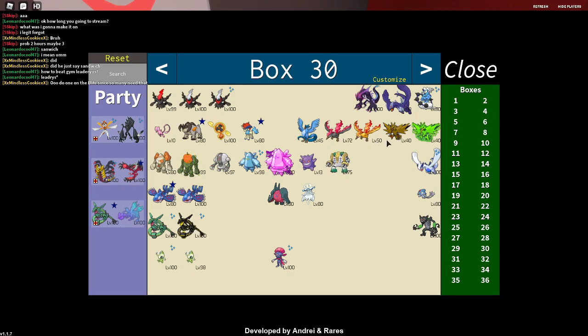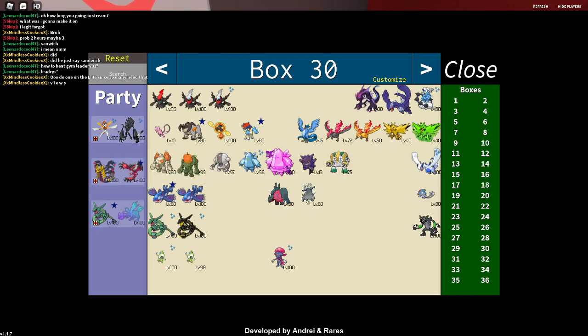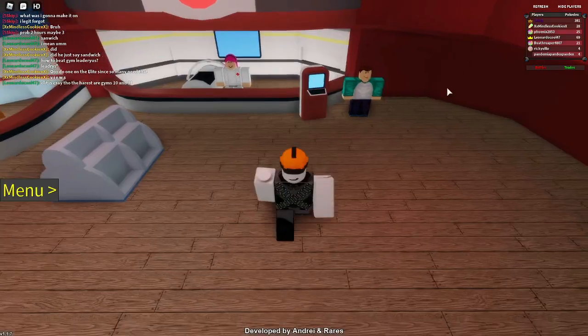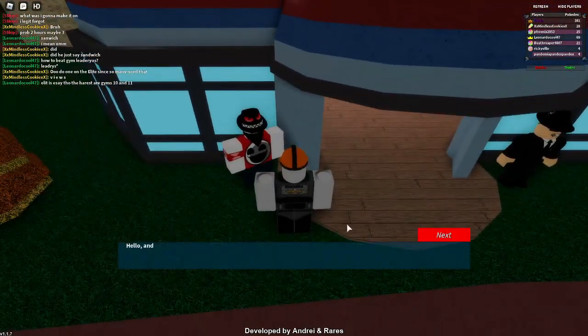For the next step it depends on who you're going for. If you're going for Zekrom you need an electric type in your party, but if you're going for Reshiram you need a fire type. For this example I'm gonna use an electric type, so I'll put Zapdos in my party — so Zapdos and Kyreum.